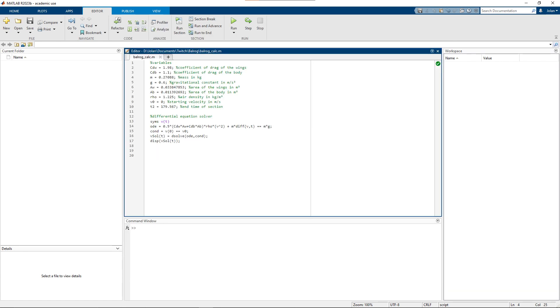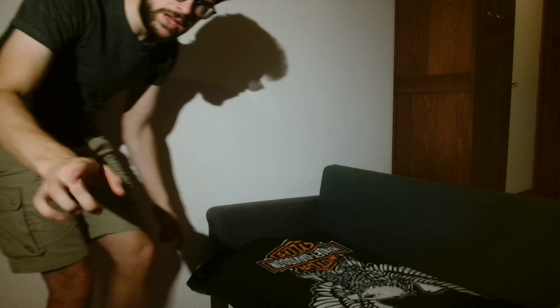Now the only thing left to do is to integrate this to get the distance. Woah, hold on — this isn't right. Sometimes Gandalf is standing on the Balrog, so of course his mass needs to be added as well, because a higher mass equals a higher terminal velocity.